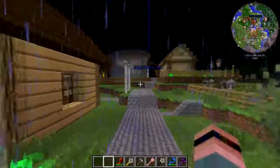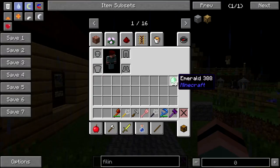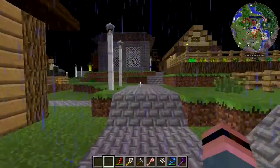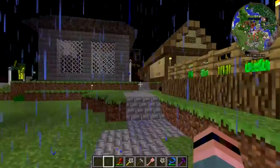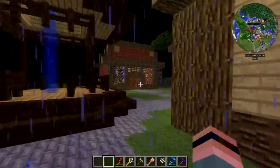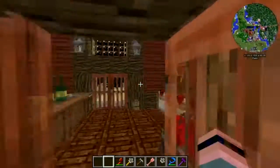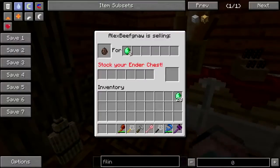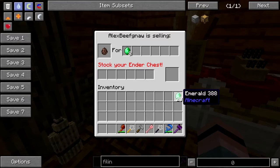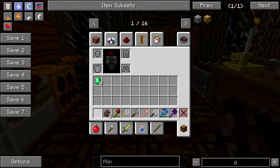Before we get to building, there's something I need to do. Over in survival I found some artifacts that turned into emeralds when dropped, which is good because I need to make a purchase. There are no villagers — well, who are you going to purchase from? That's exactly what I'm going to purchase. Remember way back in the day? I thought it was six emeralds. I can get two villagers now.